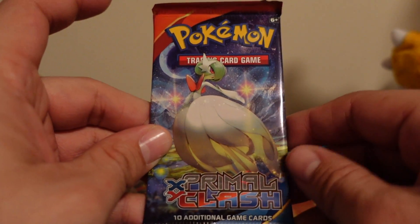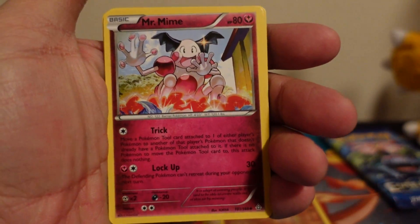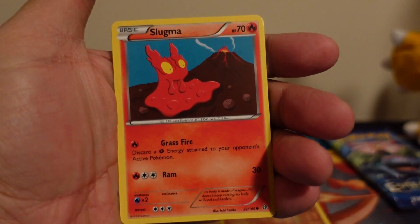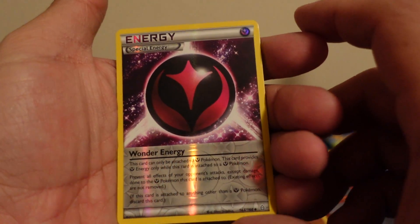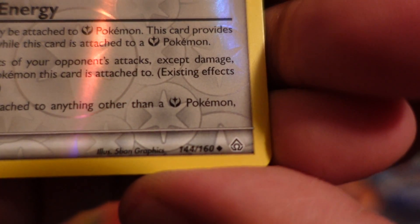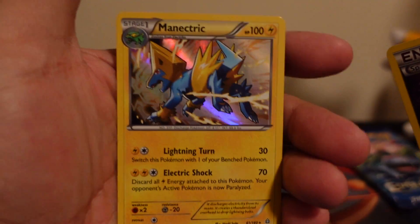Second to last pack — Primal Clash. Trying not to destroy the packs. Code card for you guys — one, two, three. Scorched Earth, Mr. Mime, electric energy, Tangela, Slugma, Torchic, Mew. Wow, look at that — special Fairy Energy. That's an uncommon. Our last card is a holographic Manectric, and he is a rare — awesome!